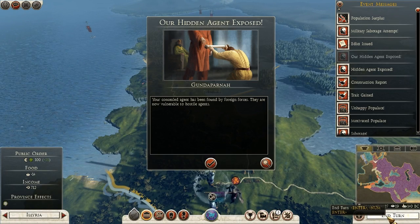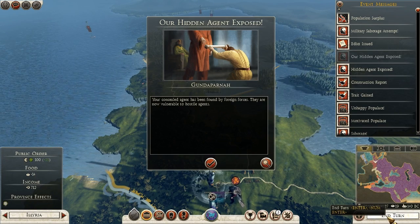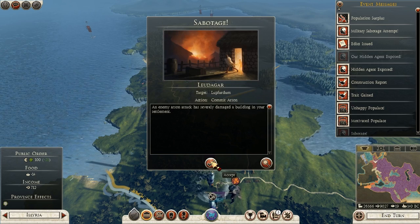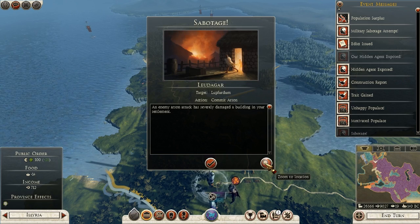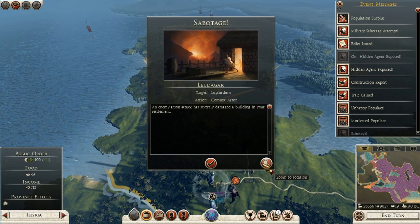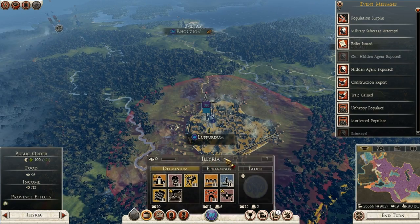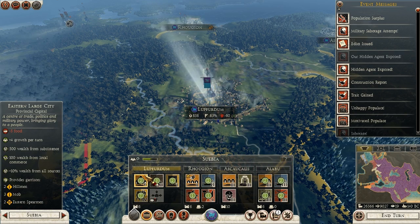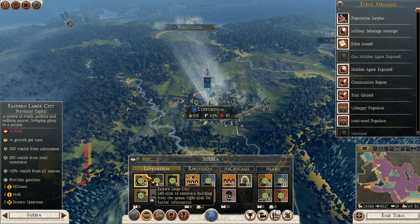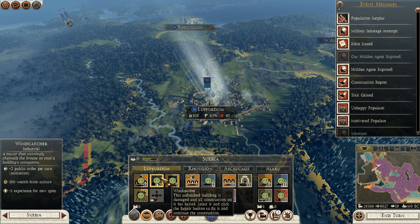I have to watch out for those buildings I decided to demolish. Sabotage - Ludigar! What did they do? Attack - severely damaged a building. Let's see what building it is. I bet it's something that gives happiness or food. Ludigar - what did he attack? Unfinished building is damaged. Windcatcher - that's public order. He wanted to affect my public order. But I was ahead of him!